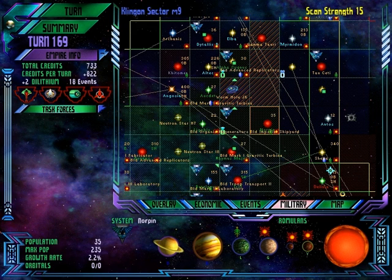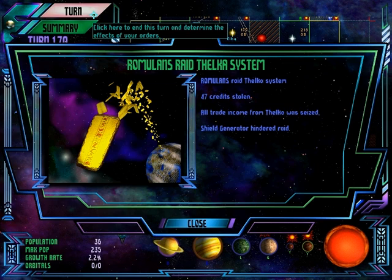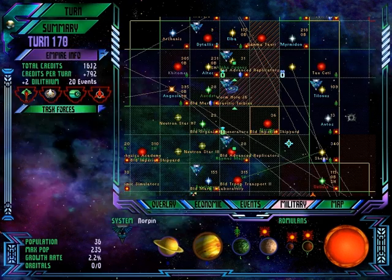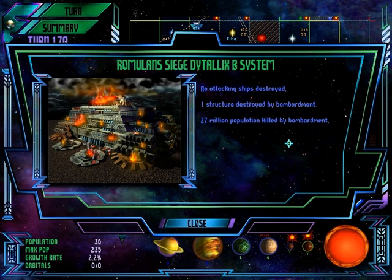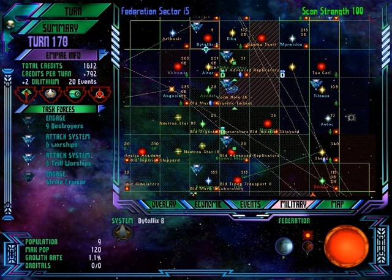Other than that, we're slowly trying to bribe the Betazoids over to our side. We stole some money from the Cardassians. No attacking ships were destroyed. We destroyed the last structure on Dinolec B. We killed 27 million people. I think one more turn like that and we'll kill everybody on it. We will have committed genocide on that planet.